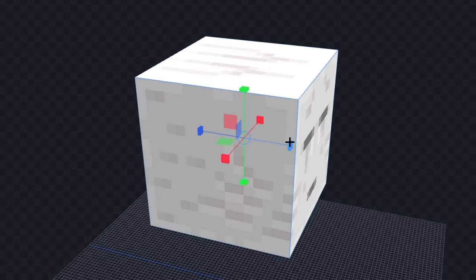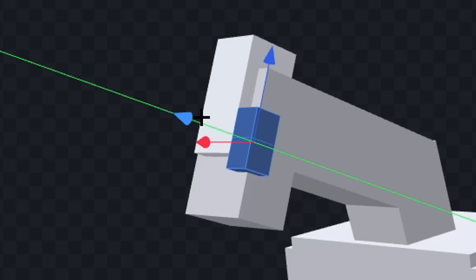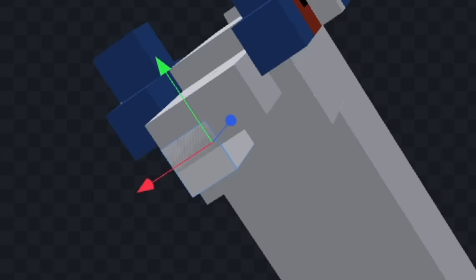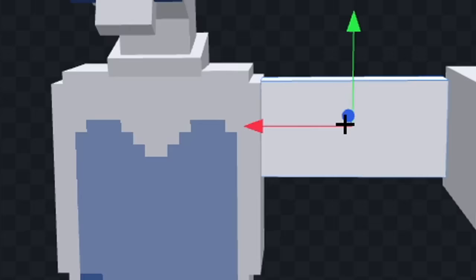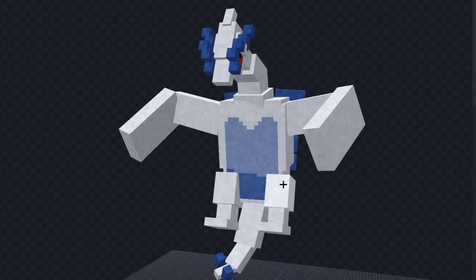Let's remove his legs. And we'll make his body a lot smaller. Now let's give him a neck. And we'll add his head. Now let's add the blue parts on his head. And we'll give him some eyes. Next, let's add his mouth. And we'll draw a blue belly patch. Now let's give him some legs. Next, let's give him a tail. And we'll add his wings. Now finally, let's add the blue parts on his back. And I think that looks good.